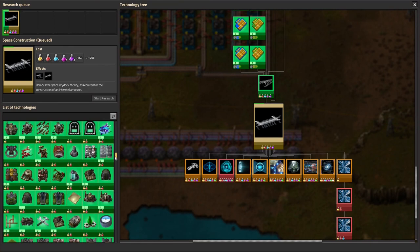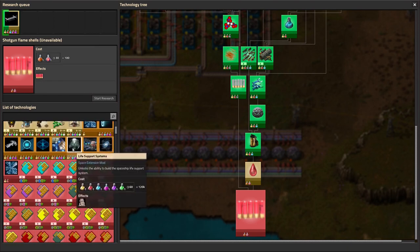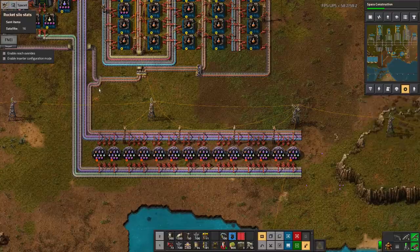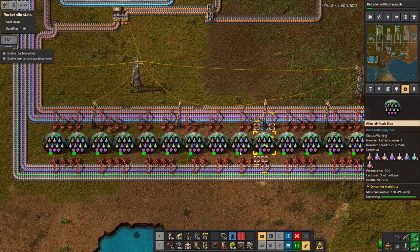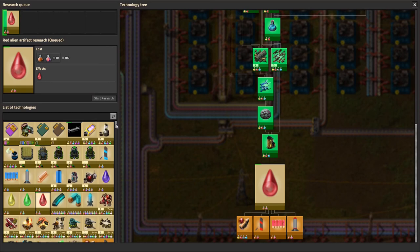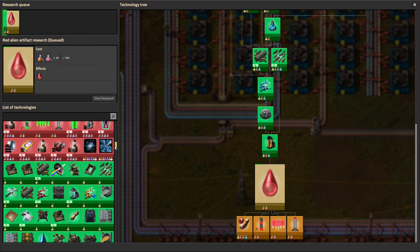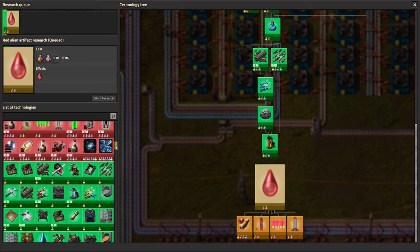Looking down here, things like flaming shotgun shells apparently take gold and one of the alien science packs - and we can start doing that straight away. You can see these machines are now kicking and running off the alien science packs. I've now done most of the research - probably about 80% of it - but there are some big ones left, like this one that requires two million science packs. These are absolutely enormous.